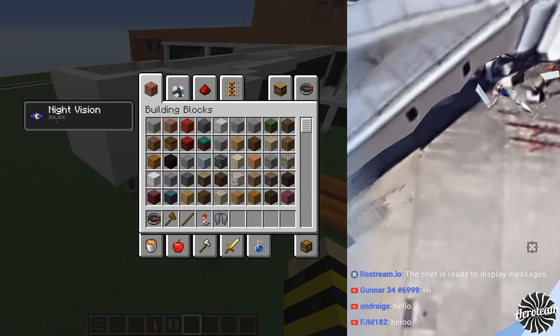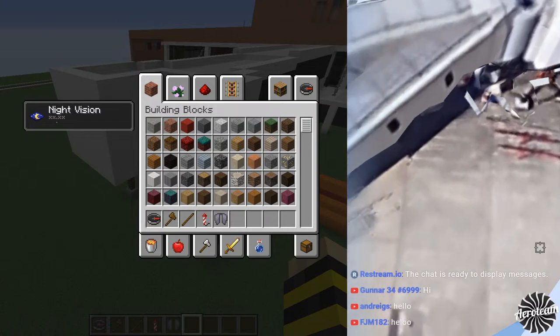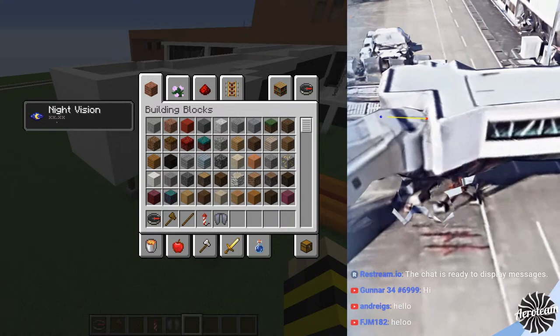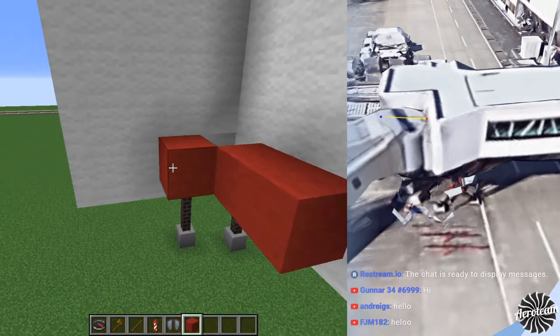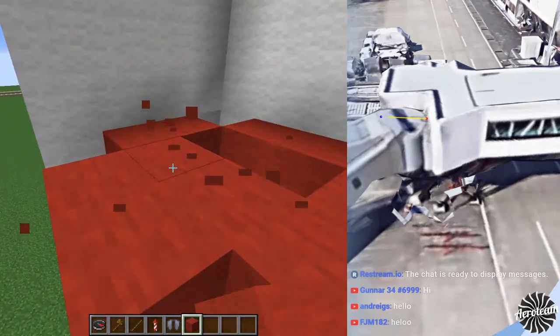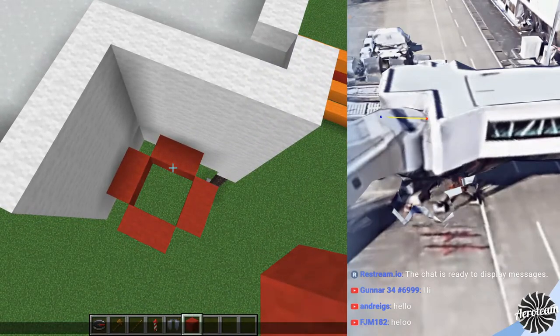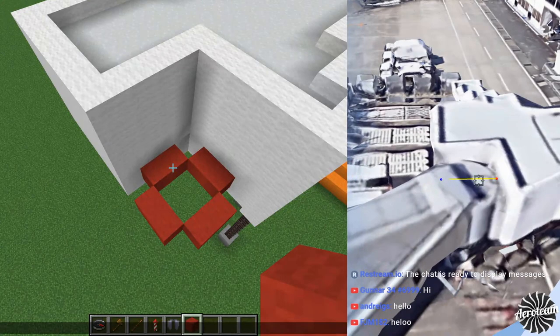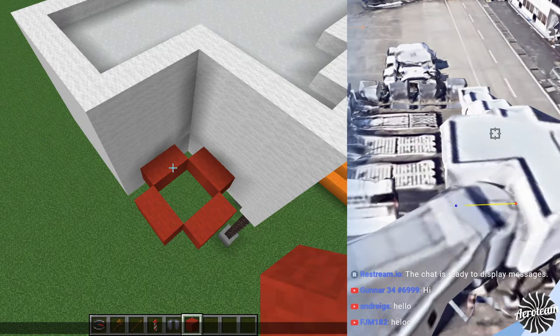It doesn't really matter what block you use right now, because in the end you're going to have to change it anyway — we're just doing this for reference. This is a circle with a radius of two, and it's four blocks wide. I've got a measure tool you can't see, but if you roll back, I told you how to access it.